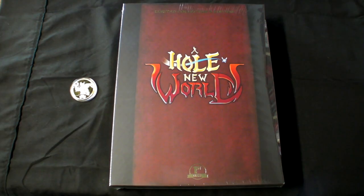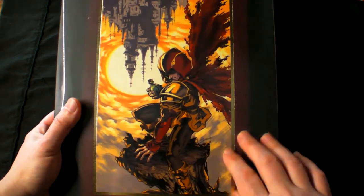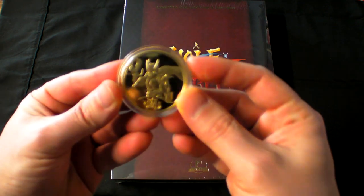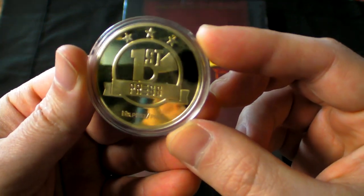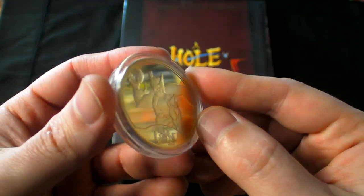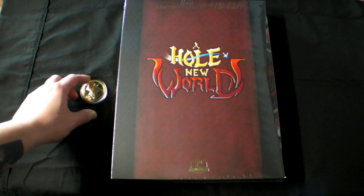Alright, so here it is — the collector edition of First Press Games' Whole New World. This is pretty impressive in size, it's definitely large. I love this crazy looking lithograph thing on the back. There is also a commemorative coin that comes with this, which is really cool. On this side it's got their logo, and then there's the actual character. This is pretty cool, actually very heavy — definitely got some weight to it. Let's go ahead and open this up and check it out.